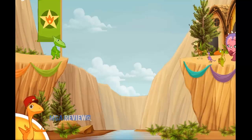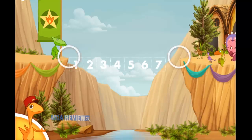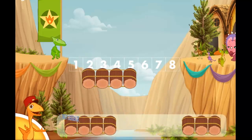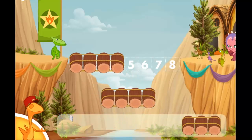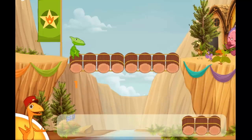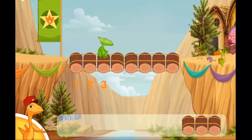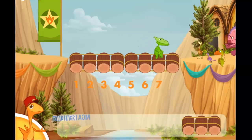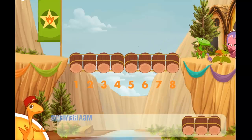You're doing good. We need another bridge. Seven, eight. We need to make a bridge that is eight blocks long. Choose two sets of blocks and gather one through eight. You did it! The bridge is finished!